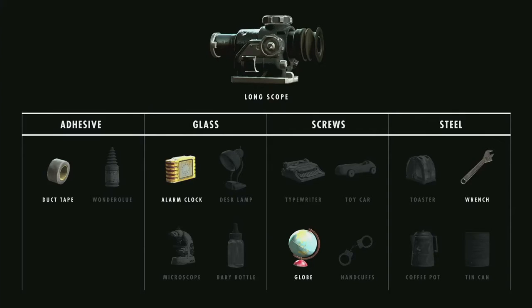So we like to fill our worlds with thousands of items that you can interact with, and now all of them have purpose. And here's what it looks like in the game.